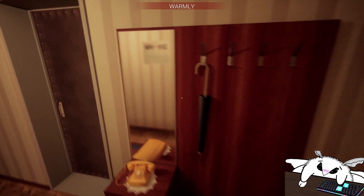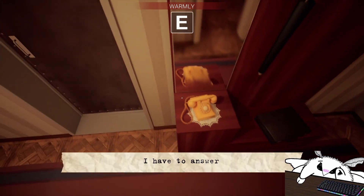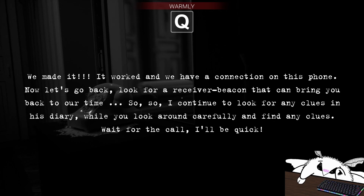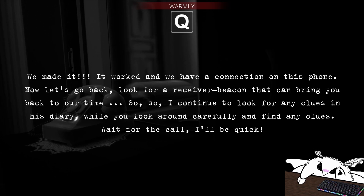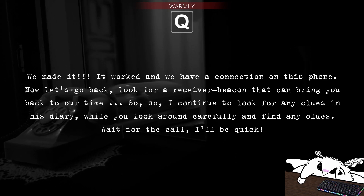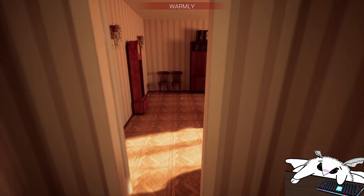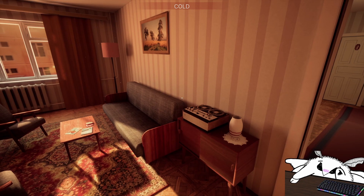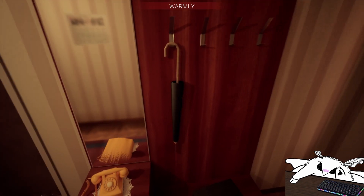We are in an apartment which looks very 70s-like. We can't see ourselves in the mirror. We made it — it worked — and we have a connection on this phone. Now let's go back. Look for a receiver beacon that can bring you back to our time. I can continue to look for any clues in his diary, or look around carefully and find any clues. Wait for the call — it will be quick. It's warm, we are close to something. The translation is maybe a bit wonky.